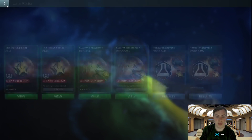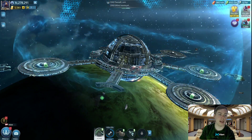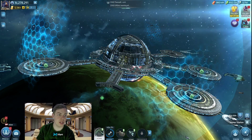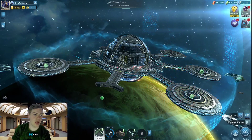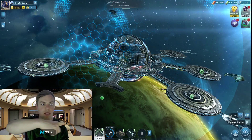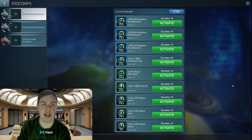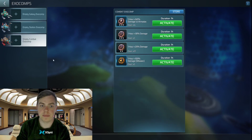To activate exocomps, there's a little tab in the bottom right-hand corner of the screen. If you click that tiny icon, the exocomps panel comes up. You get three different categories: galaxy, station, and combat — each showing the specific consumables you can activate for those areas. I personally activated the one-hour plus 30% damage one today to go against the swarms, and it made a little bit of difference.